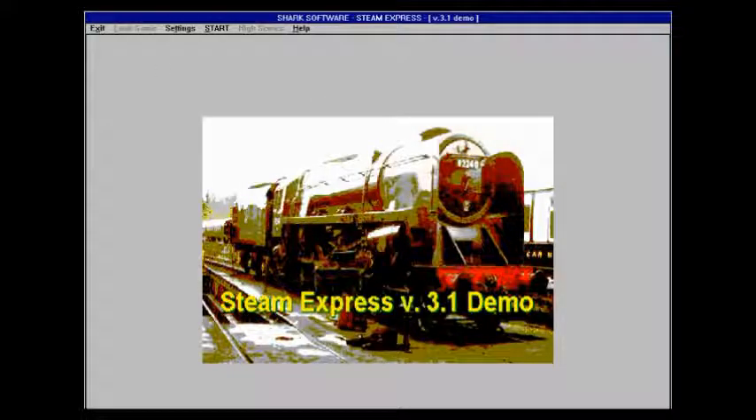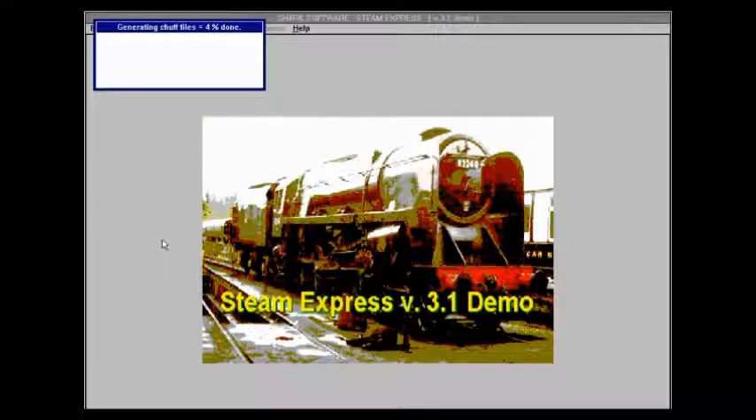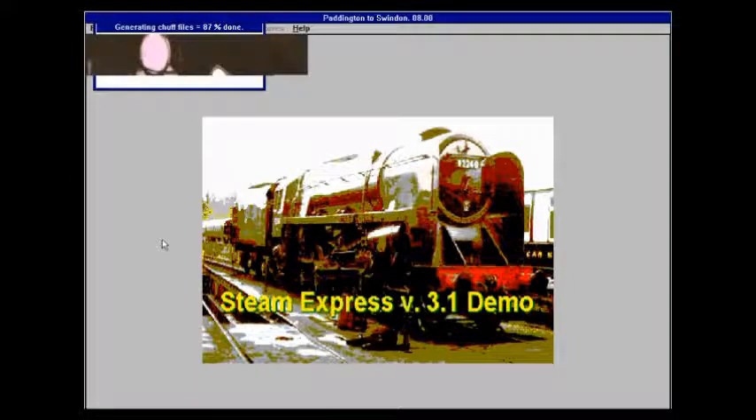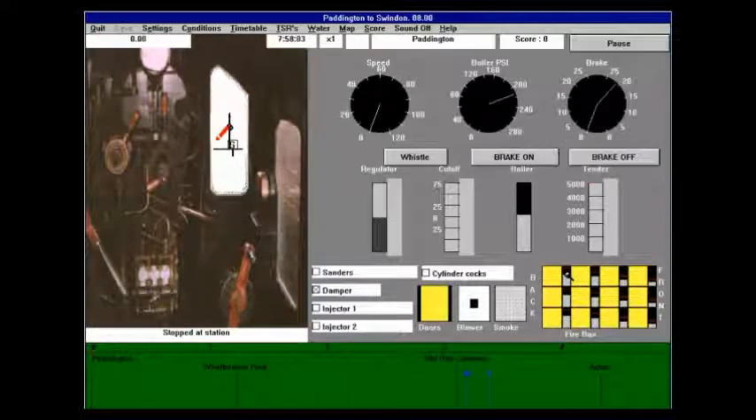I don't know if this is the same Shark Software who do the steeplechase horse jump game now, but back in the 90s this company made Steam Express, which was one of the more realistic steam train simulators of the time. I really wanted to do a playthrough of this, but I had trouble getting it to run. Now it's more or less okay.